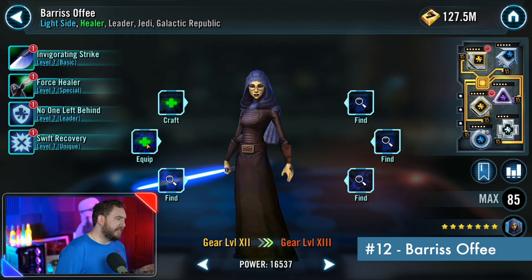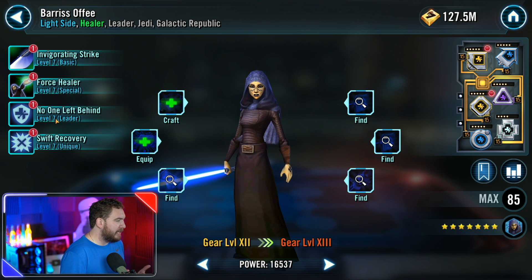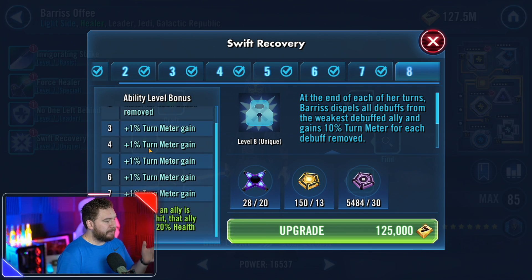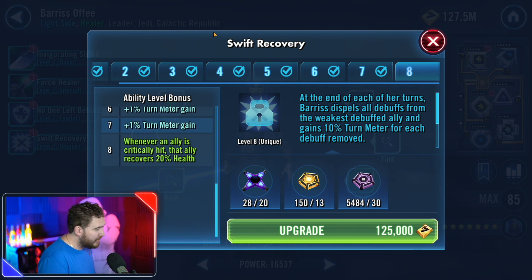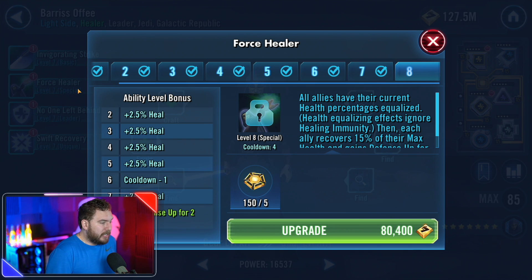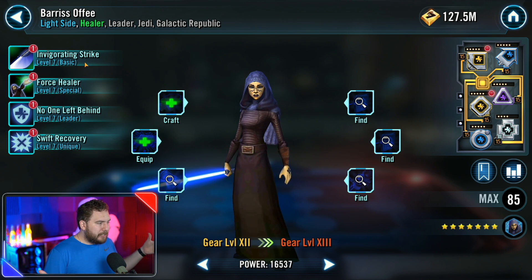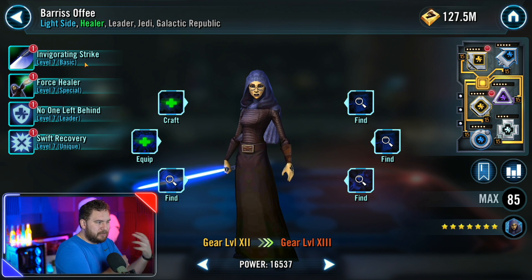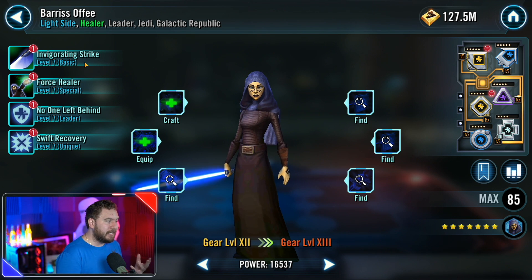Barriss Offee is next on this list — a do-as-I-say-not-as-I-do type of thing. She constantly heals when allies are being critically hit — one of the best cornerstone Zetas that has stuck around until this day. She ignores shock and she ignores healing immunity with her healing equalization capabilities. She's also very helpful for the Yoda events, and her healing equalization comes in handy against Darth Sidious, Count Dooku, and Palpatine.